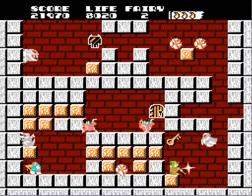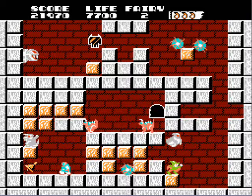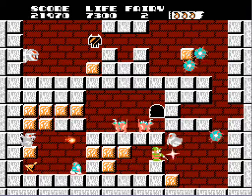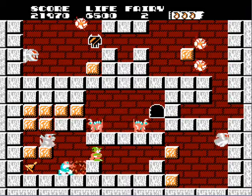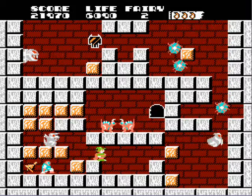Each enemy moves differently and can be killed differently. Some cannot be killed with blocks. Some you have to drop down. And some are invincible unless you throw a fireball at them. But I want to save the fireballs for when it's absolutely necessary because there's not many of them. And you really need them eventually. Just walk further, you silly white dragon thing. Come on. Goodbye.